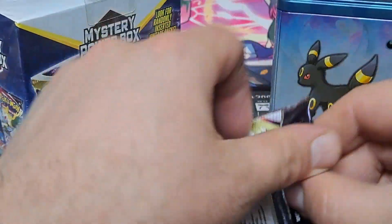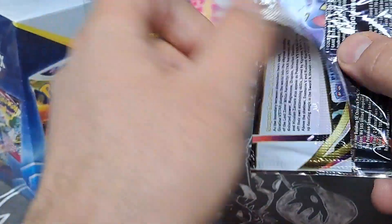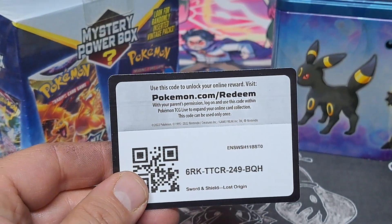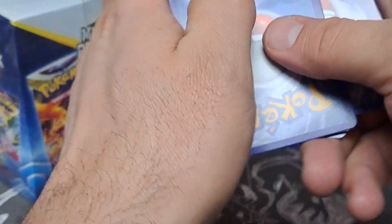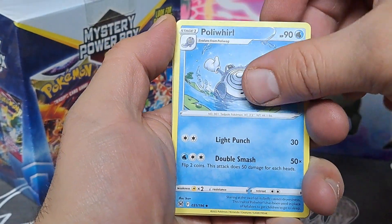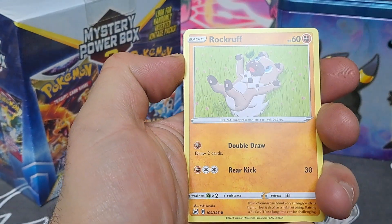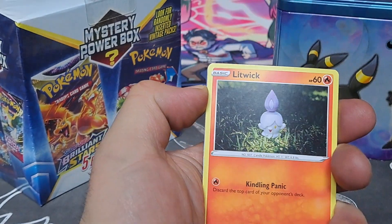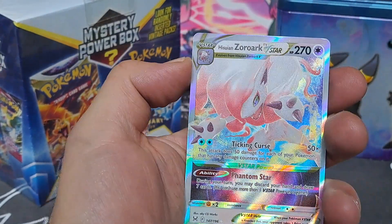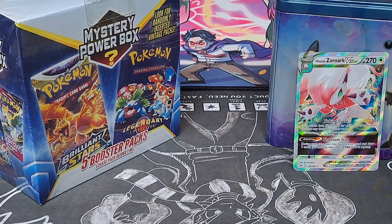And back to Lost Origins. I haven't really done much with Lost Origins and stuff, so it's nice because I still don't recognize the artwork. Fighting energy, Haunter, Poliwhirl, Lickitung, Shuppet, Rockruff, Roselia, Litwick, Ducklett, and — Zoroark V-STAR! We will take that as our champion of the tin.